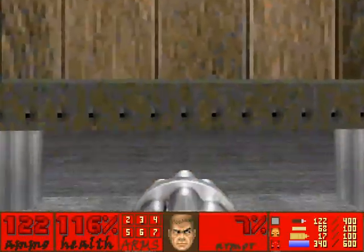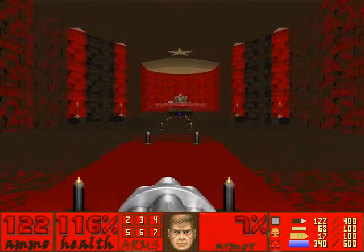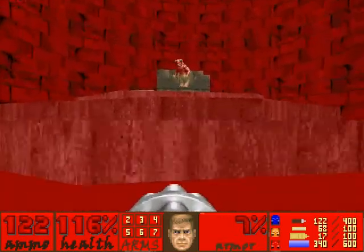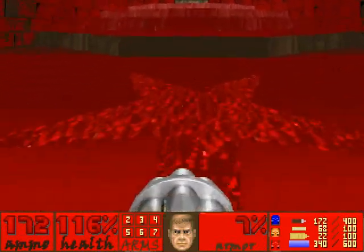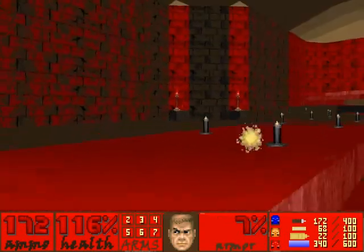Look at the detail. Wow. This is a great room here — if you make any noise in here, the Cyberdemon will teleport in. So I'm not going to do that. Well, maybe I will. Look at that decoration — that's kind of pretty. You have a BFG, don't you? Oh yeah, I could probably do this.